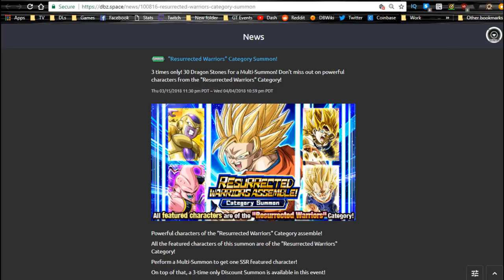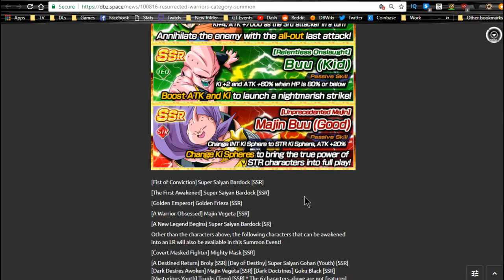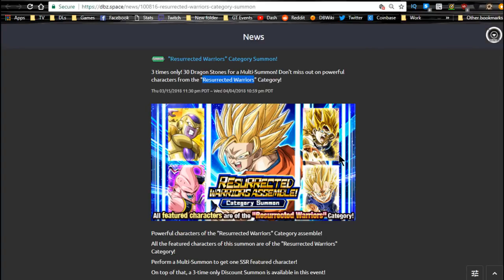Next is the Resurrected Warrior banner, running until the 4th. These units aren't actually that bad. The Kid Boo isn't horrible depending on your Extreme Tech team. The SSR STR Boo (INT to STR) is really good for the World Tournament, especially if you have LR Broly. Majin Vegeta is an AoE unit, but he needs a nuker leader to attack everyone in the World Tournament — just keep in mind that running a nuker leader on level 30 is very difficult.